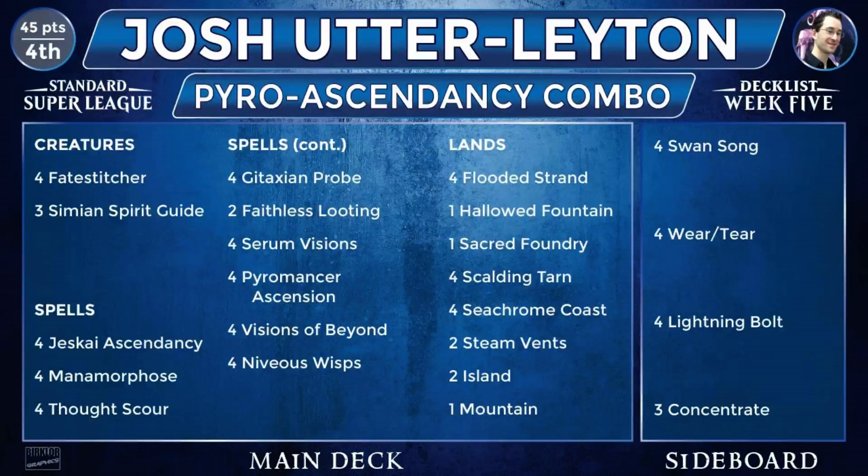Plan B is Pyromancer Ascension. Basically, you're playing all of these one-mana cantrips to go with your Ascendancy anyway, and those are exactly what your Ascension wants also. Without Dig Through Time, it's a lot harder to reliably have your Ascendancy without going out of your way to tutor it up, which ends up being a little slow. So this deck ends up being a little bit faster than spending a three-mana spell to tutor for the Ascendancy, because you have Ascension which you can just play if you draw that instead. The Ascension is definitely Plan B — it's not as powerful as Ascendancy, it's a little bit harder to get going. But once you get an Ascension activated with two counters on it, you can chain through your deck incredibly easily with all the cantrips.